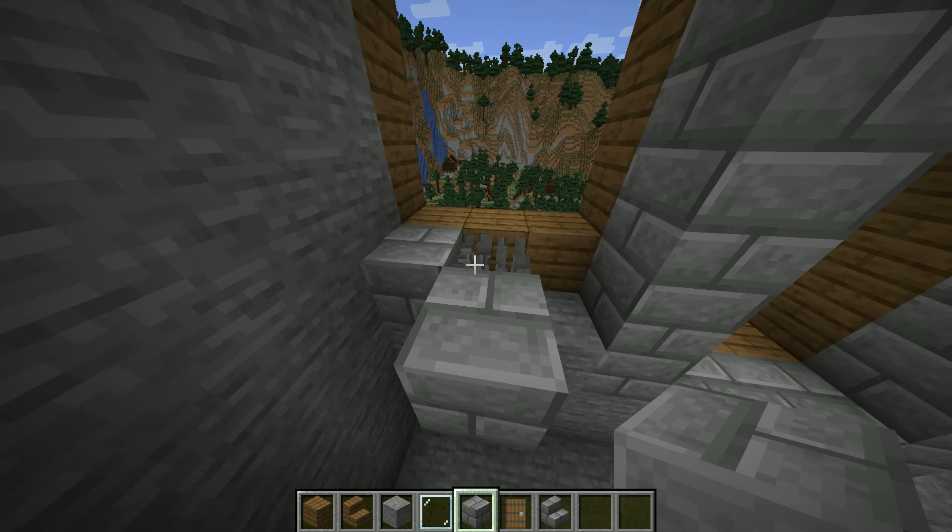Now put some windows down. You can put windows in on here, and it kind of gives it more of a 3D look, having it one block back. Now start to build your doorway. I would recommend building it to look something like this, as it looks very appealing on the outside. I just used a spruce door for it.